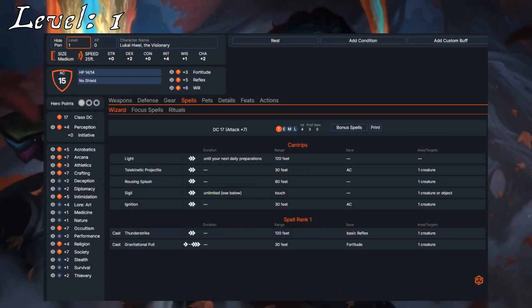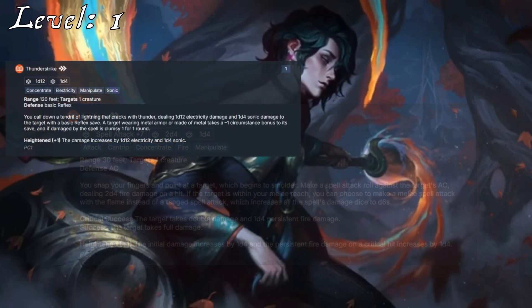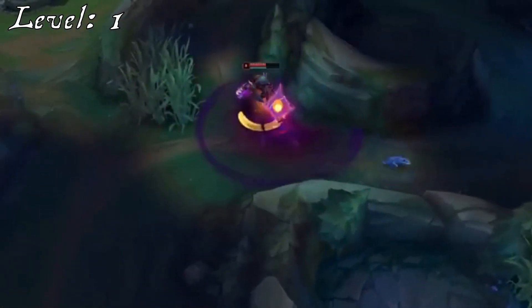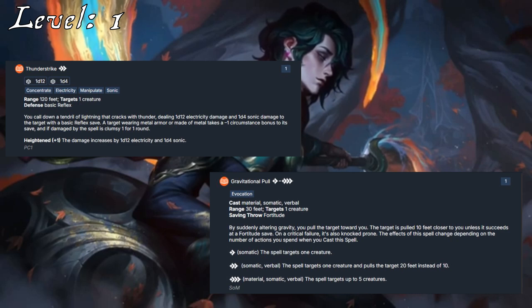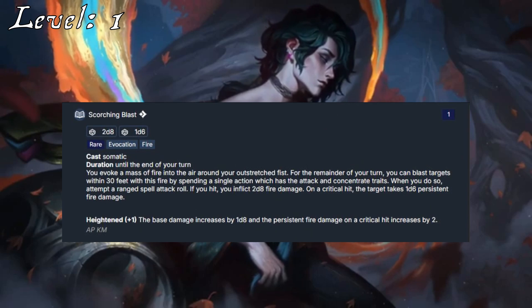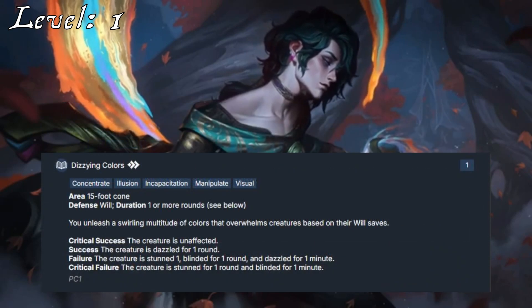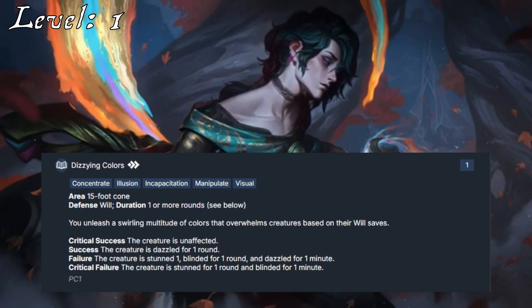As a wizard, he's automatically trained in Arcana, and will also be trained in Acrobatics, Athletics, Intimidation, Occultism, Religion, and Society. Ignition from his cantrips is a bit weaker at range, but is a nice early nod to Devastating Fire. From his first rank spells, we have Thunder Strike for his Severing Bolt and Gravitational Pool to at least represent the pooling of Crushing Maul, though this ends up drawing enemies closer to Wei, which we probably honestly don't want. There's also Scorching Blast as a slight nod to Stirring Lights, giving him two beams that he can fire off real quick. I also like Dizzying Colors and other spells like this, simply for the artistry of it — allowing Wei to unleash a potent palette of punishing power.